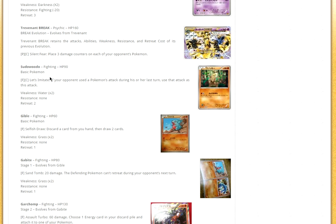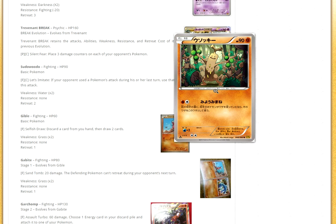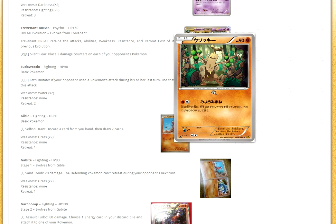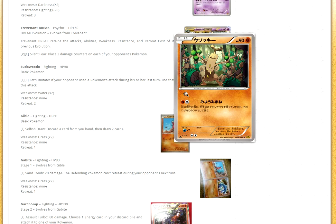Then we have Shedninja. Its attack Imitate: if your opponent used a Pokémon's attack during their last turn, use that attack as this attack. So obviously if they use Emerald Break and you have Shedninja on the bench, you could use Emerald Break right back. I could see Shedninja in a fighting deck like Lucario Bats — if they hit you with a big attack, you could just hit them right back. Shedninja could be interesting, maybe even a staple in some fighting decks.